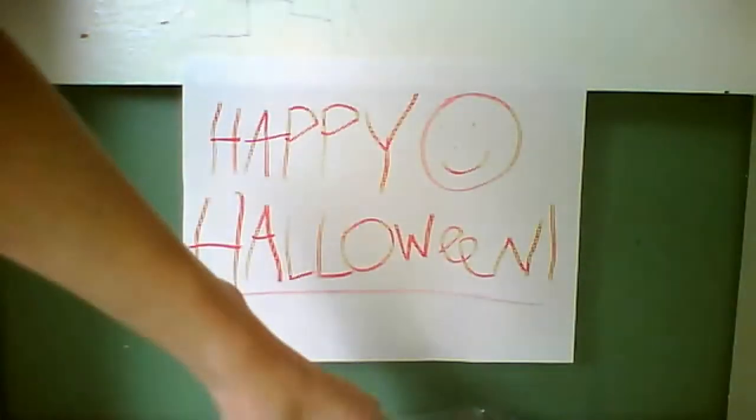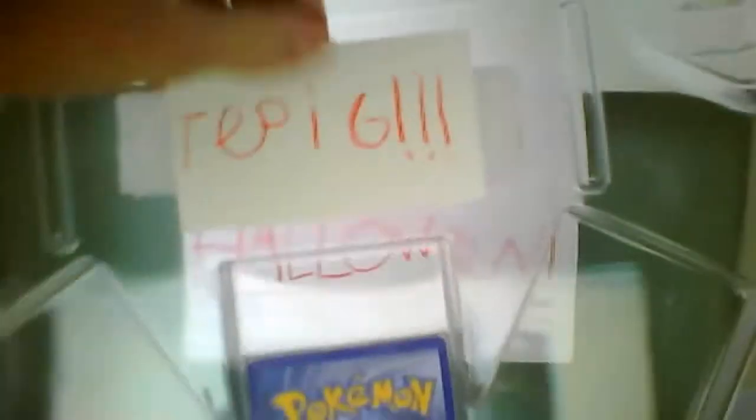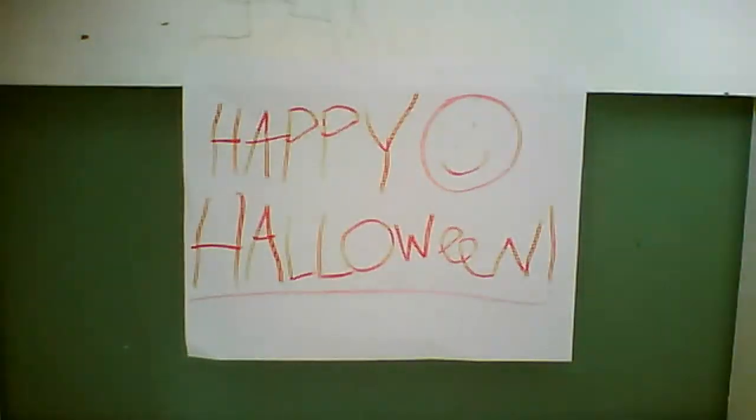There's the oversized card — I'll have a better close-up in a second. Two Emerging Powers packs, HeartGold Soul Silver pack. It says Tepeg right there, and it says Tepeg on the other side too. Pretty cool. Promo card and the coin. It's just tape on it, which I don't really want.